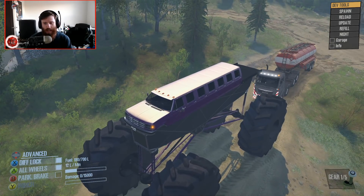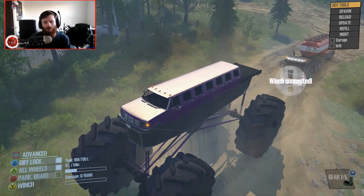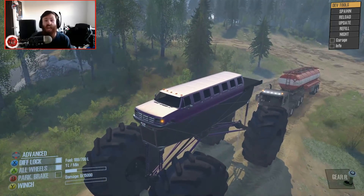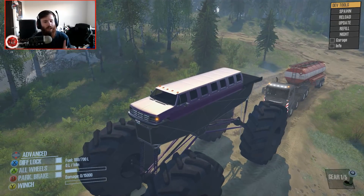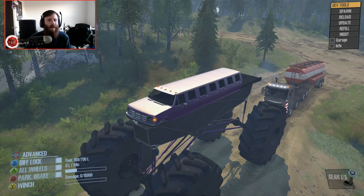Do I have any idea how this is going to turn out? No. Have I done any test runs like this at all? No. But am I excited for how it's going to turn out? Yes. So with that being said, we are on the volcano map, and the reason why I picked a default map for this is because I wanted to see how it would tow in a sort of normal environment. This map also has some good hills, so you can kind of take it around to a couple of different environments, if you will.